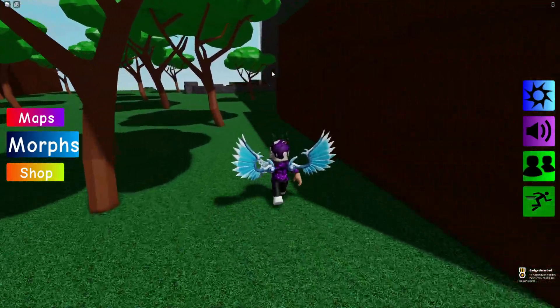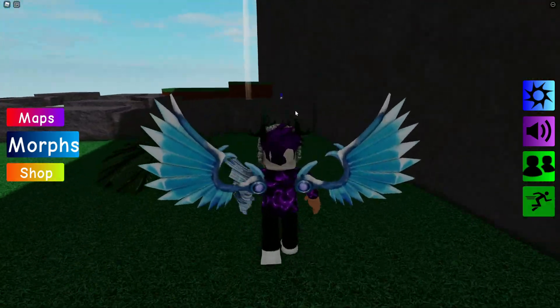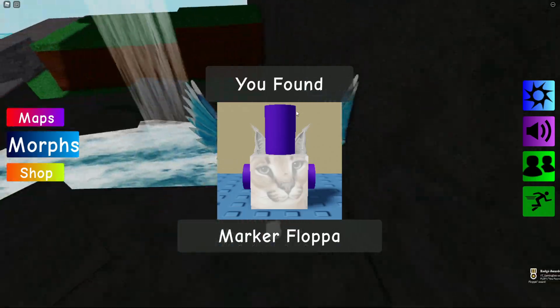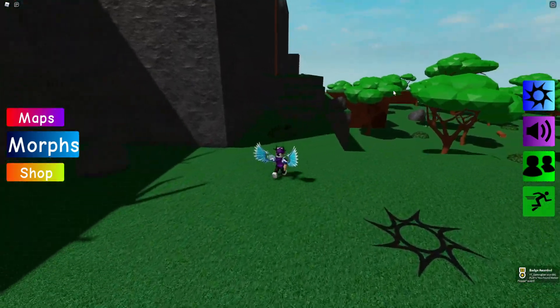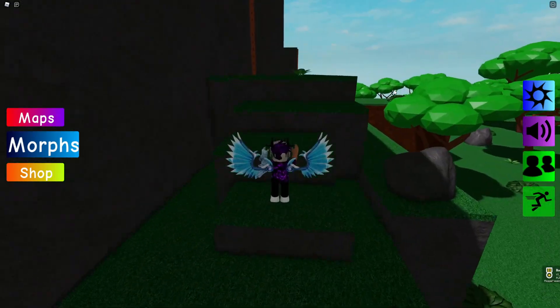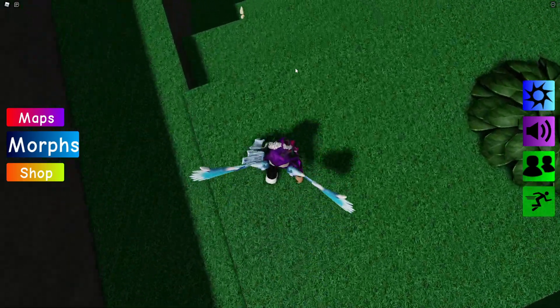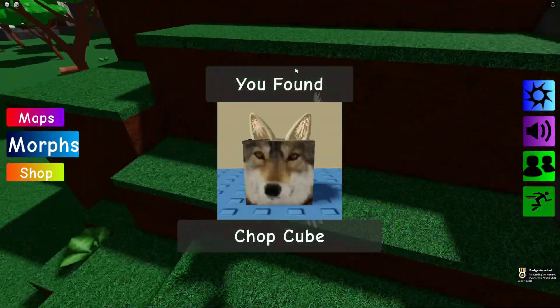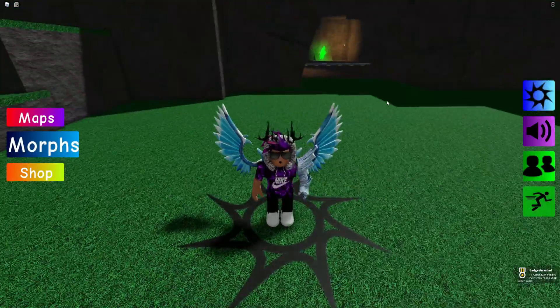Teleport back to spawn. Come all the way over to this area where you might be able to see something — it's actually going to be the Marker Flopper, so claim that one. Back to spawn, then go up here and we'll find the Chop Flopper — claim that one.